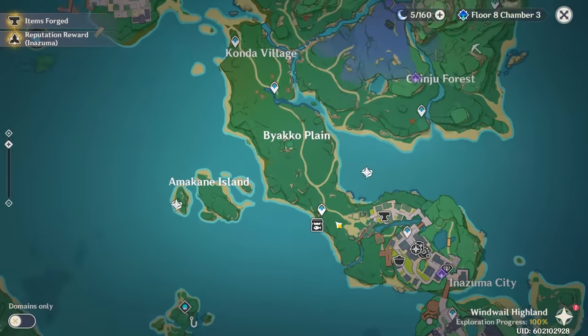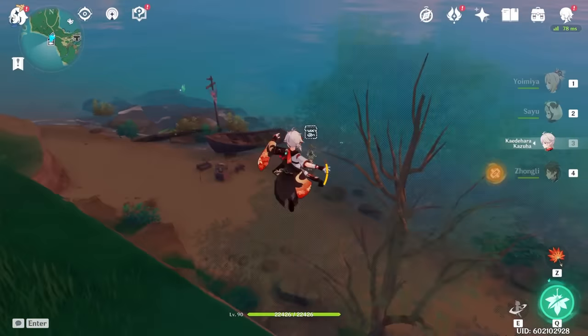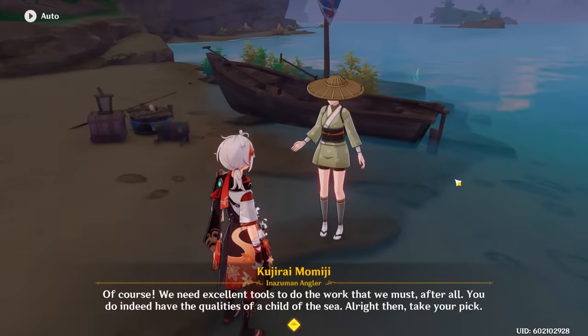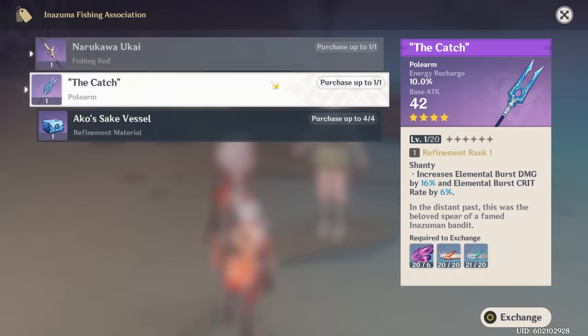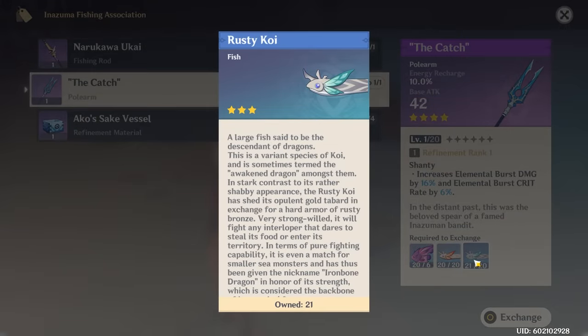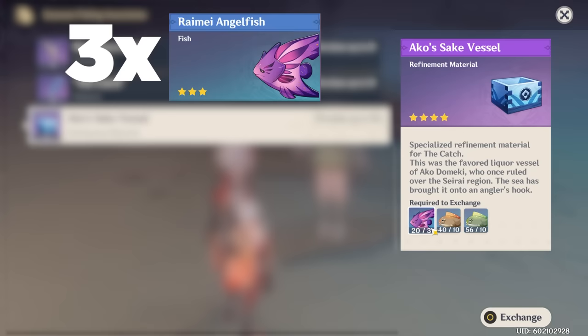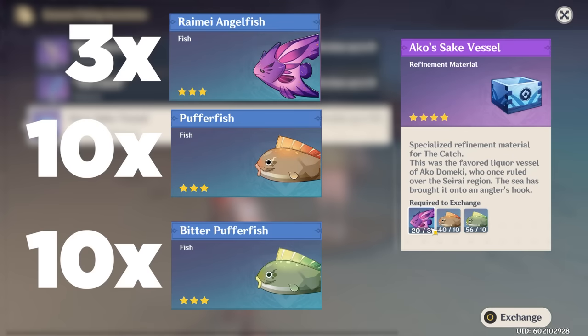Now that you're a master angler, let's look at how to get The Catch. The Catch is obtained from the Inazuma fishing location vendor. You need 6 Rai Mei Angelfish, 20 Golden Koi, and 20 Rusty Koi for The Catch itself. Then you need 4 Akosake Vessels, each providing a refinement to bring it up to Refinement 5. Each Akosake Vessel requires 3 Rai Mei Angelfish, 10 Pufferfish, and 10 Bitter Pufferfish.